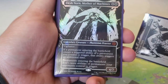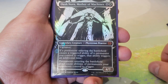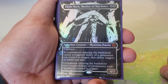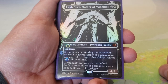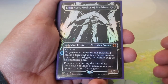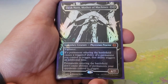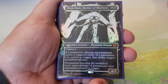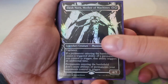Elesh Norn, Mother of Machines — four and a white for a 4/7 with vigilance. If a permanent entering the battlefield causes a triggered ability of a permanent you control to trigger, that ability triggers an additional time. Permanents entering the battlefield don't cause abilities of your opponents' permanents to trigger. We double up on our ETB effects and shut down theirs — Darksteel Splicer now creates double the golems, Bone Shredder sees two triggers, and so forth.